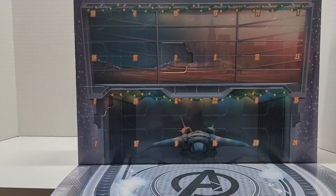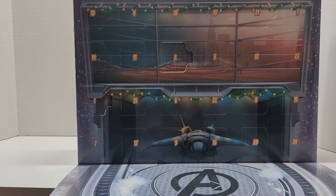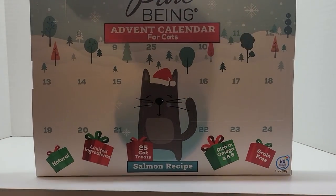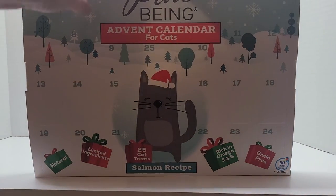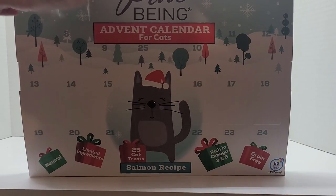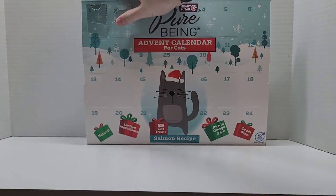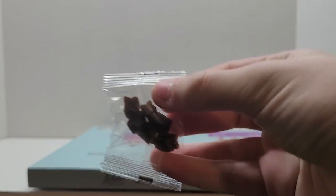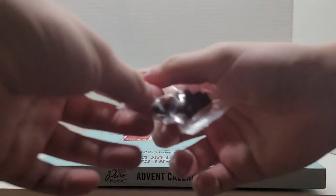Now we're going to move on to the cat advent calendar. Now we're going to open up day two of the cat treat calendar. Let's pop that open. It looks like we got some little Christmas tree shaped treats, or like little stars, I guess. Now we're going to see what she thinks of them.